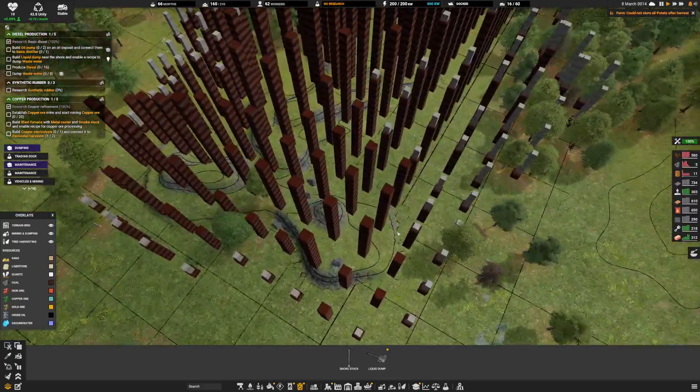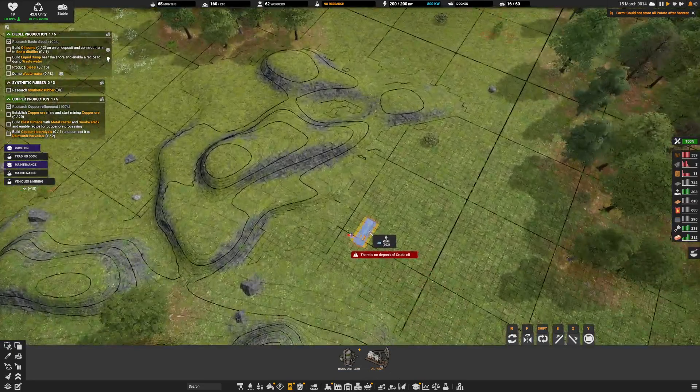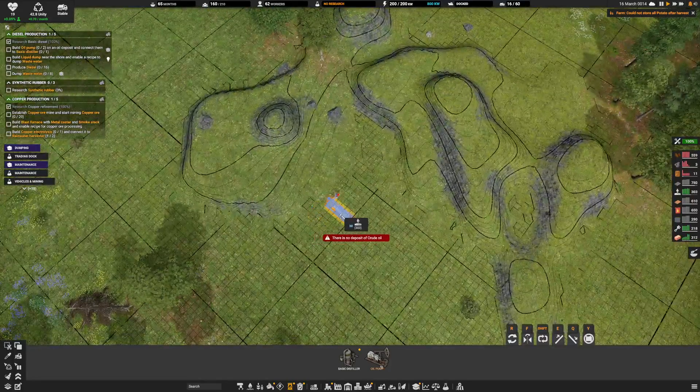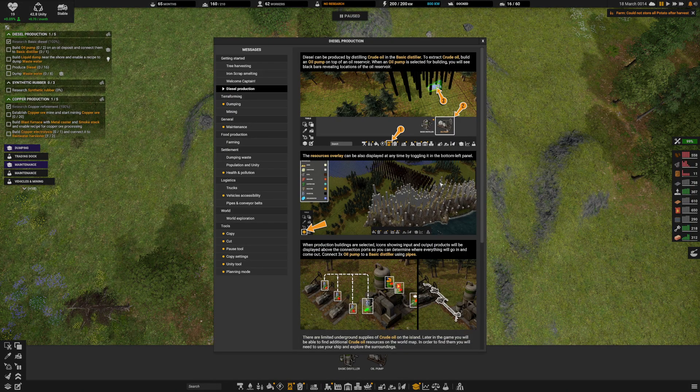I think I should just be able to place them down here. Let's go to the oil — I'm going to get an oil pump. There's no deposit of crude oil. Maybe there's a tutorial I can watch here. Diesel can be produced by distilling crude oil in the basic distiller. To extract crude oil, build an oil pump on top of an oil reservoir. When an oil pump is selected for building, you will see black bars revealing locations of the oil reservoir.